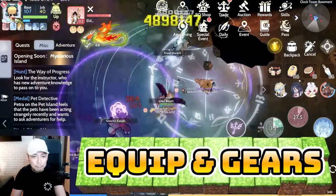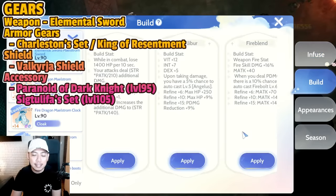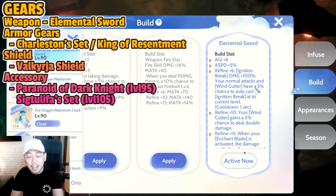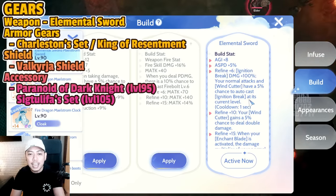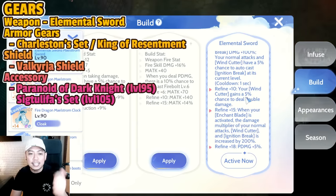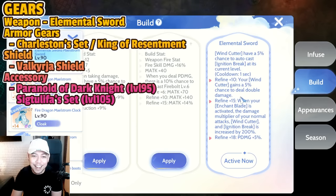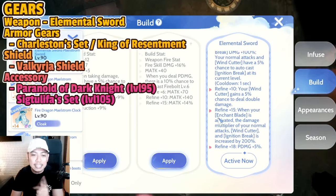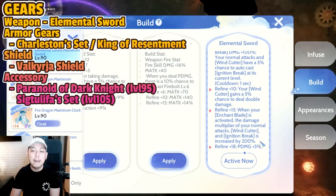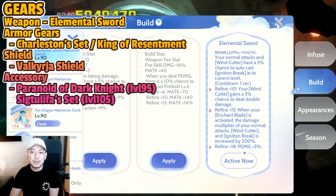For equipment and gears, for the weapon we use a one-hand sword — the Elemental Sword — because it synergizes with Rune Knight skills. Ignition Break damage is plus 100 percent. At refine plus 6, you gain a 5 percent chance to auto-cast Ignition Break. At plus 10, Wind Cutter gains a 5 percent chance to double damage. At plus 15, when Enchant Blade is active, the damage multiplier of normal attacks, Wind Cutter, and Ignition Break is increased by 200 percent.